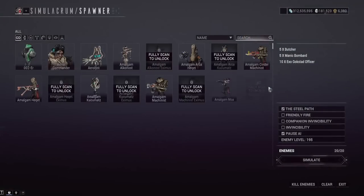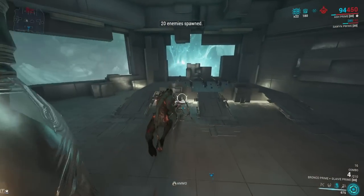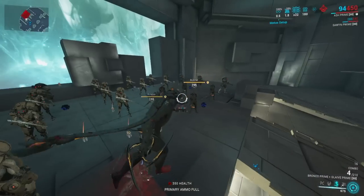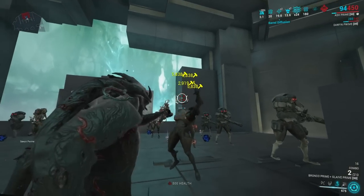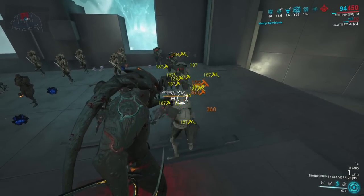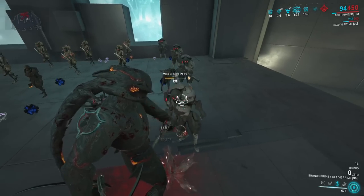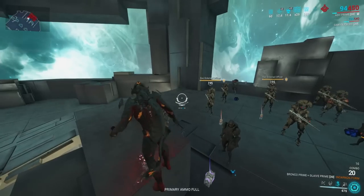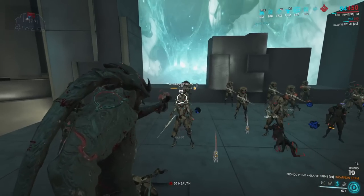The Bronco Incarnon is going to be very similar to the Leto Incarnon — once it gets a couple headshots and builds the Incarnon meter, the special attack it gets is a chaining shot that will hit multiple enemies at a time. It's kind of hard to build headshot meter with this thing because it does so much damage that even against level multiple-thousand steel path enemies, you overkill them so hard with some of the builds that you can't even build Incarnon meter. Once you've gotten headshots and charged the meter, you activate Incarnon mode and it goes from a single target shotgun to a multi-target shotgun with a lot of impact damage.